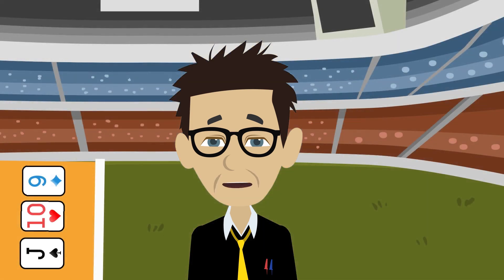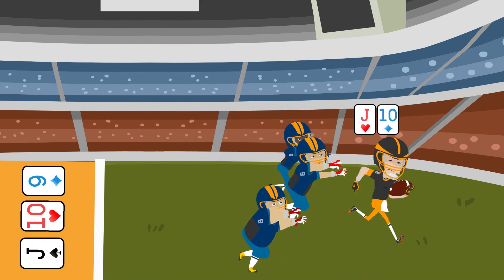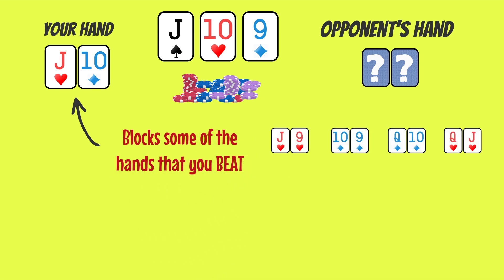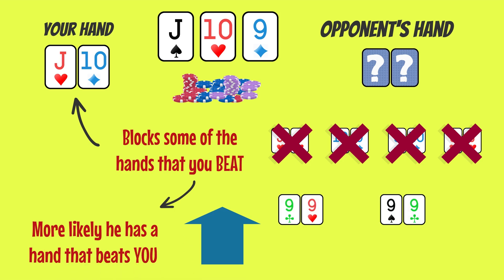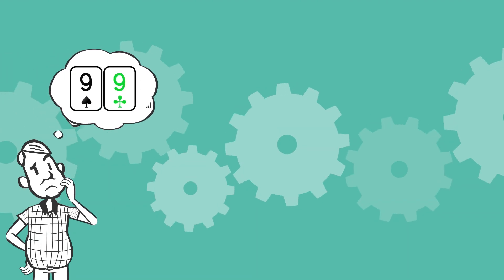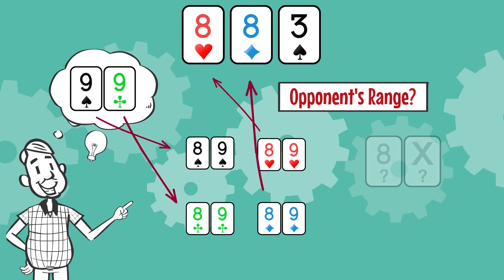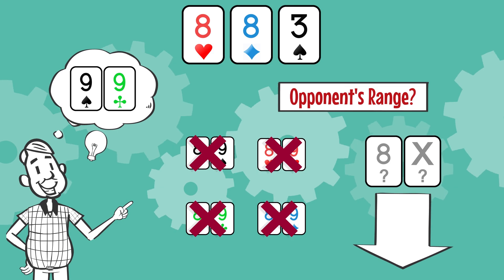Having jack-ten on a jack-ten-nine rainbow may seem great, but when your opponent shows aggression and is putting lots of money in the pot, you also need to look at your hand in terms of blockers. Having jack-ten significantly reduces the chances of your opponent having some of the obvious hands that you beat, such as a worse two pair or a pair and a straight draw, therefore increasing the chance that he has one of those hands that beats you, like bottom set or a straight. Think for a moment about the following scenario: you hold two black nines on this flop. It doesn't seem all that noteworthy at first blush, but your cards make it impossible for an opponent to have 8-9 suited and flop trips. There are other combos of 8x within his range, but definitely less when we have nines, eliminating all possible combos of 8-9 suited.